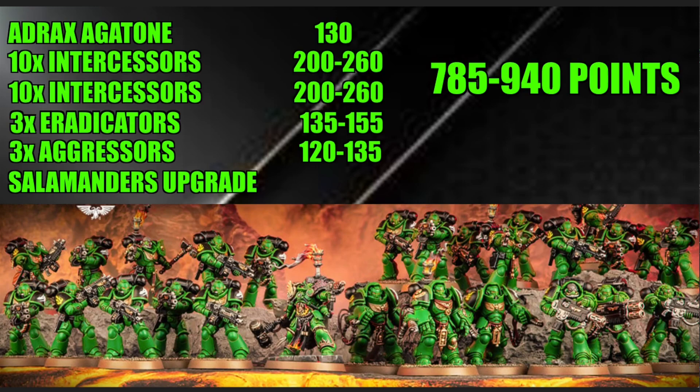His true strength comes from the synergy he provides to nearby Salamanders. Core units within 6 inches that made a charge or heroic intervention on that turn get plus one to the wound roll, which is pretty awesome. So a strength 4 model against toughness 4 will wound on 3s instead of 4s. He also has an Iron Halo for a 4+ invulnerable save and damage reduced by one for survivability. His Rites of Battle aura gives all friendly Salamanders core units within 6 inches re-roll hit rolls of 1.